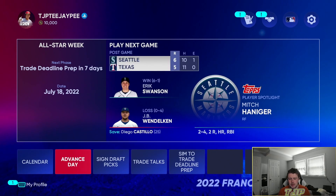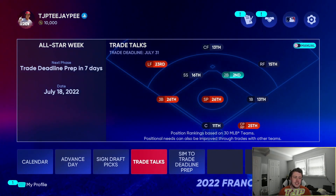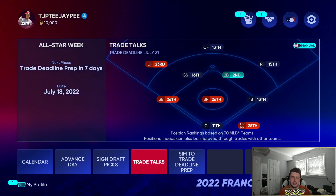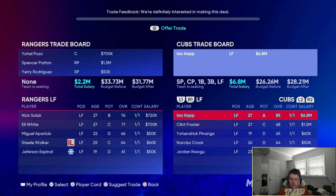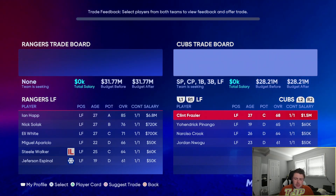We could try to make a trade, but it would basically be for next season since I don't see us making the postseason. I'll do a deal with the Cubs — getting Ian Happ for Pozo and Patten Rodriguez, so Ian Happ will be our new starting left fielder.